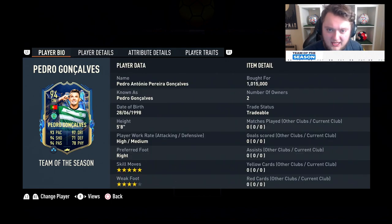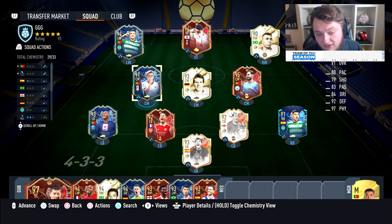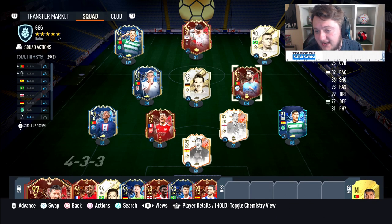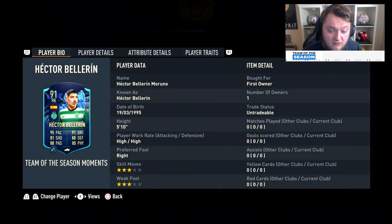I bought him for a million coins, so he's very expensive at the moment. You're not going to be able to get him from red picks unless you're in elite, which not a lot of people are. His links are actually quite easy - we've linked him via Polenia, Nuno Menz, and Bernardo Silva, with Hector Bellerin at right back, which is another very good SBC I'd recommend doing.